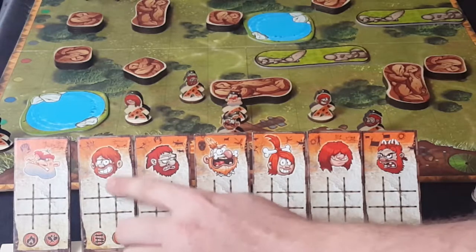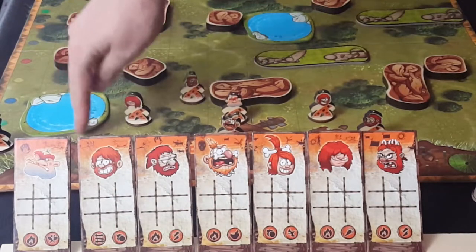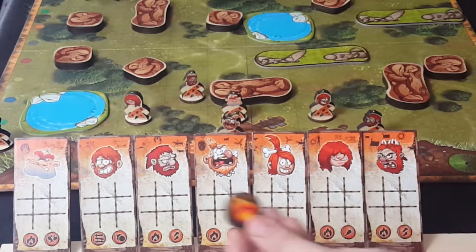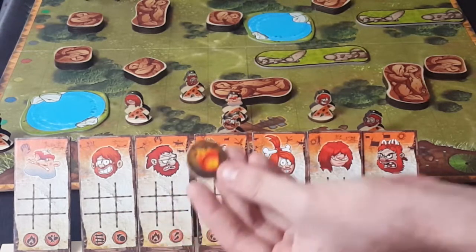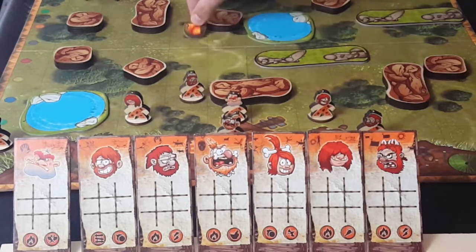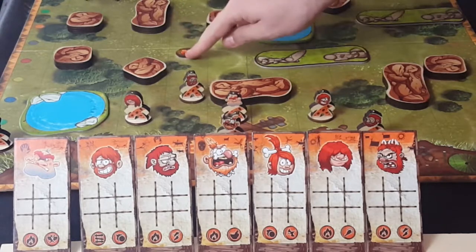Let me go over a couple of the special abilities. The ladder allows a specific character to move from one area to another across the water. The fireball is a chit — you can throw it into a spot and it'll affect that spot this turn and an adjacent spot the next turn. You have a range of one, two, or three on it.